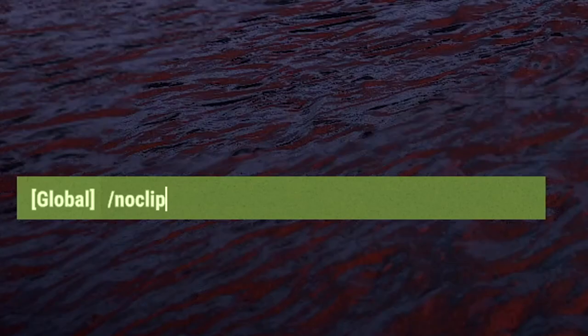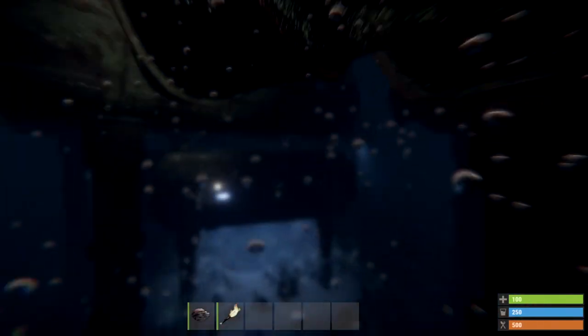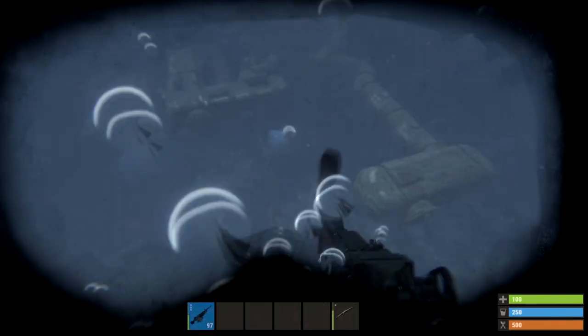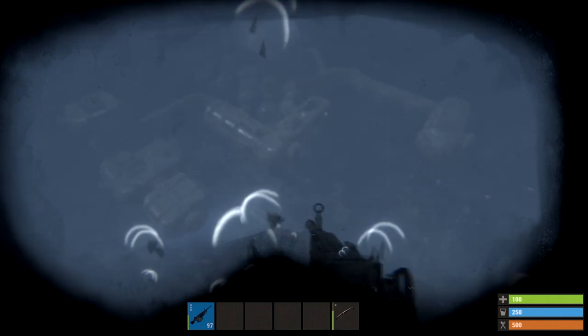You can use Noclip to fly down and get in through the wall. If you haven't got Noclip, then you've really only got two choices: either a submarine that you can get from the fishing village, or get some scuba gear. Don't try and swim down without any of this stuff from the surface, because you'll drown — it's way too deep.